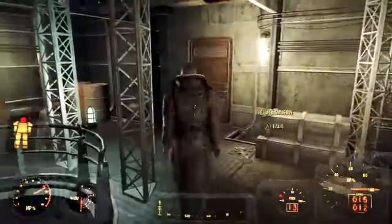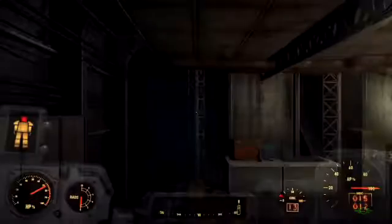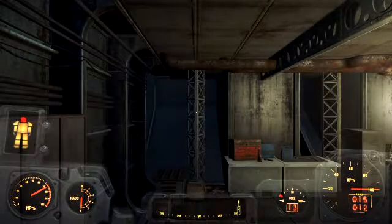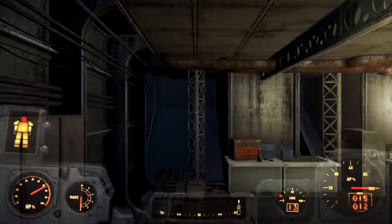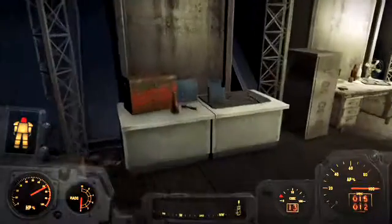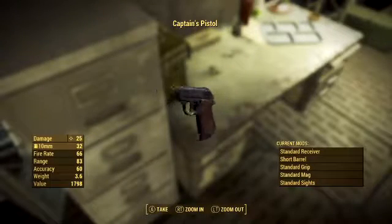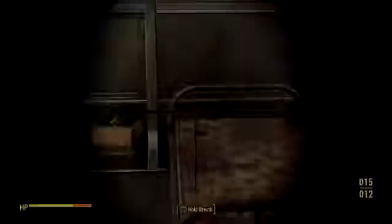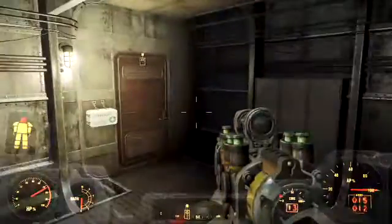Here's the Brotherhood of Steel one. This one's in your quarters, after you either kill or spare Captain Danse. It's called the Captain's Pistol and does fire damage. You find it on the little table by the red cabinet — and there we go, it does fire damage. It doesn't display the damage type on screen but it definitely does fire damage.